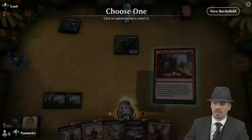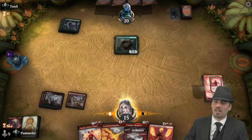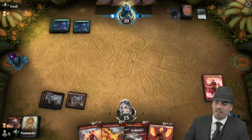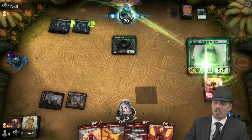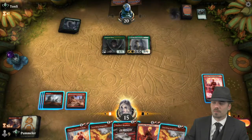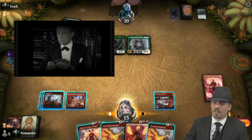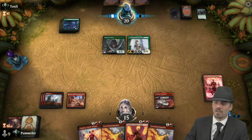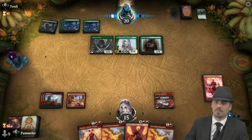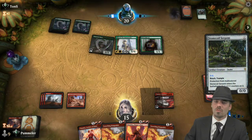If our opponent has something like Steel Leaf Champion, things can get out of hand in a hurry. We're going to bolt ourselves — because if we don't take three this turn we're going to take five instead. I'd rather just take the three. Always a scary proposition to bolt yourself against a more aggressive deck, but you have to do what you have to do. Let's add some mana, get down a Chandra's Regulator, and pass.